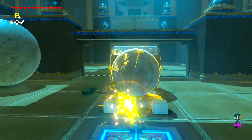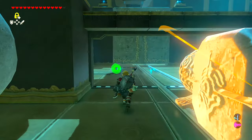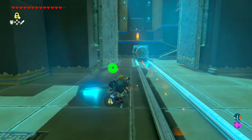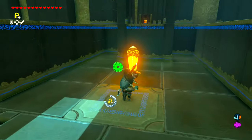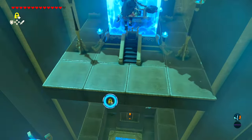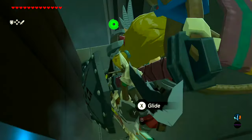Grab a hammer and hit the Stasis item a few times — this will open the door from earlier. Hit this, then drift straight to the side and back around so that we can get the chest.